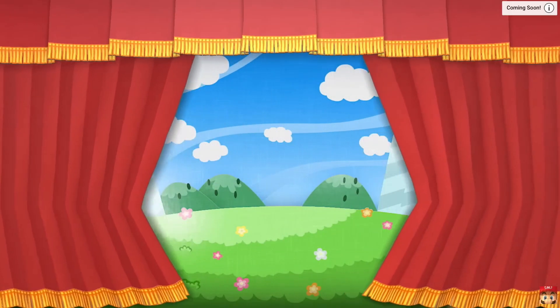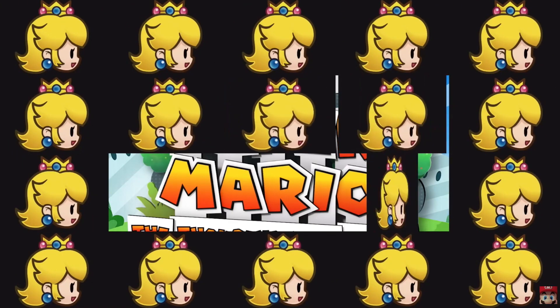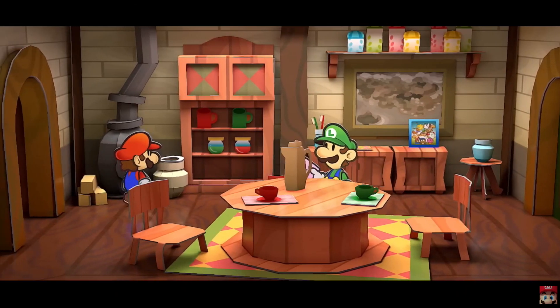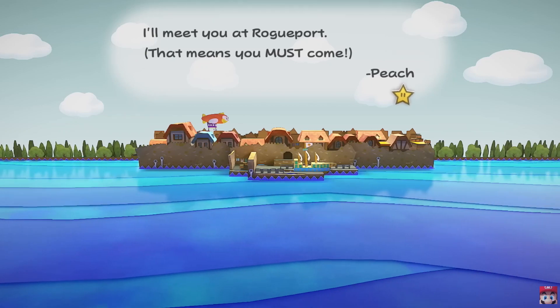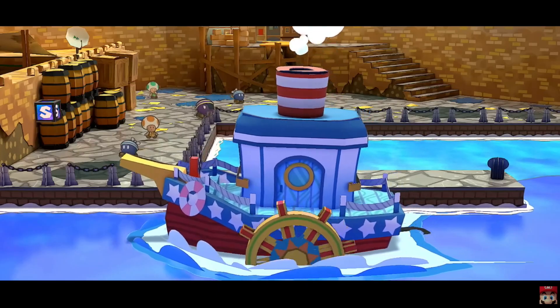Paper Mario: The Thousand-Year Door High Definition just got announced for the Switch. Me being a super fan of the game, I couldn't help but notice some of the differences between the HD remake trailer and the original on the GameCube. So I thought, why don't I make a video about some of the changes between the two? So without further ado, here are some of the changes that I've noticed so far.